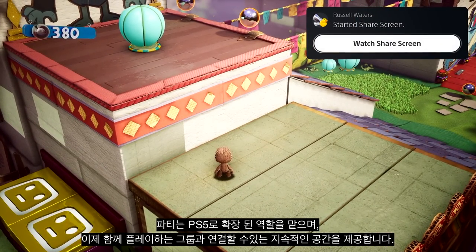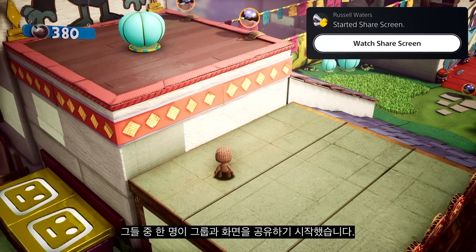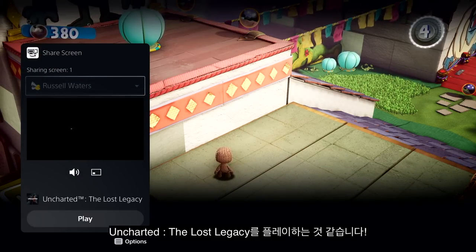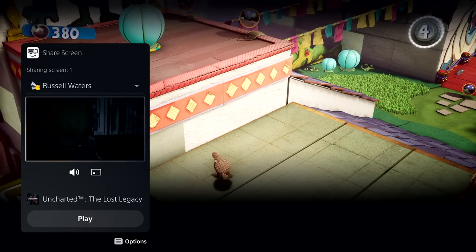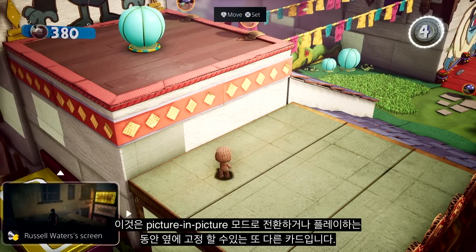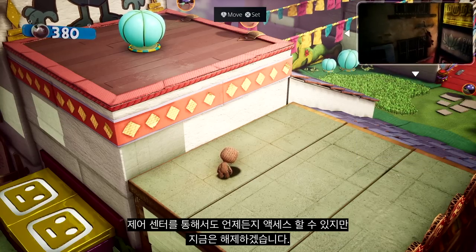Parties take on an expanded role with PS5, and they now provide persistent spaces to connect with groups that you play with. Here I have a couple of friends chatting away in the party. One of them has started sharing their screen with the group — looks like they're playing Uncharted: The Lost Legacy. We can chat while we play, and I can watch their progress as well. This is another card that can be put in picture-in-picture mode, or pinned to the side while you play. You can access it anytime via the Control Center, but let's dismiss it for now.